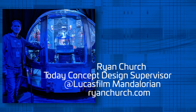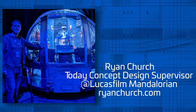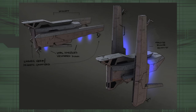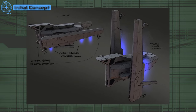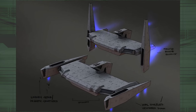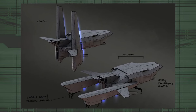Let's delve into the creative process behind the Crucible, guided by the brilliant insights of freelance ship designer Ryan Church. Transitioning from the broad vision of the Crucible to the drawing board, he was captivated by the challenge to embody both utility and resilience in its design, rather than the typical speed and sleekness you might expect. In the early drafts he aimed to capture a rugged, utilitarian aesthetic that would resonate with its intended function.